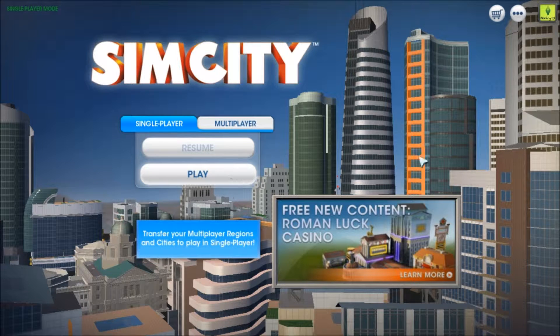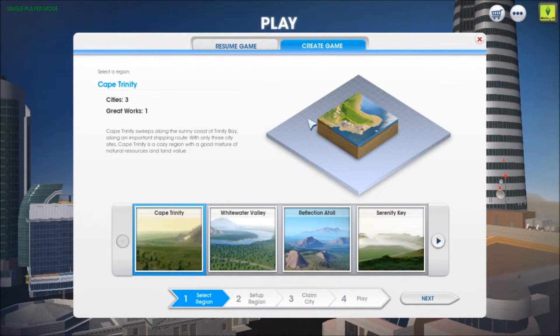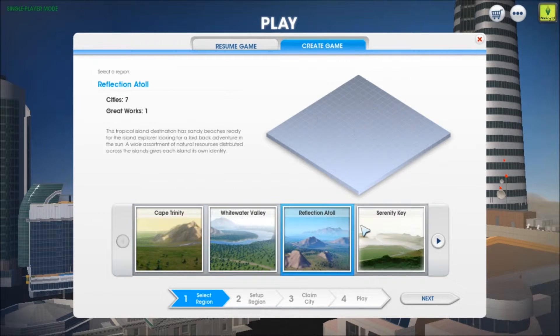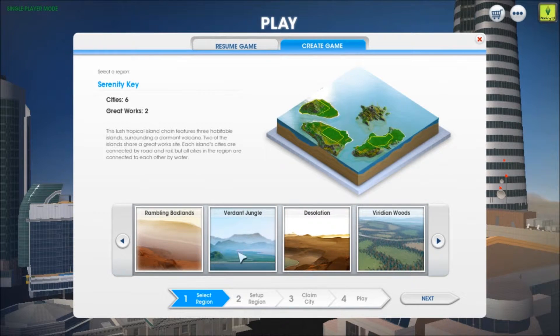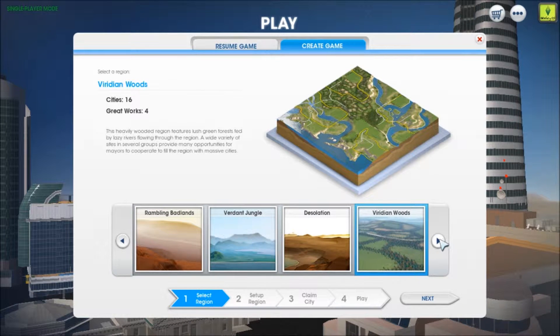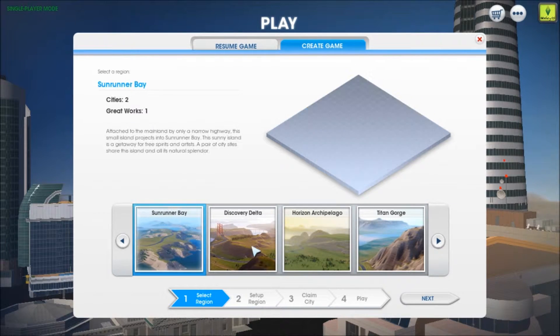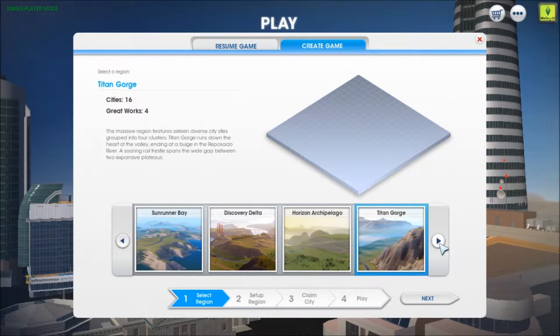We're going to go ahead and jump into this because, spur-of-the-moment, and I'm really excited and I really want to play. So we're going to click play and just figure out where we're going to go. There's three cities and — I don't even know what some of this stuff means, because I'm not a big SimCity player. I've dabbled in it a couple of times, I'm really bad at it. I think it's really fun, but I definitely have a lot to learn.